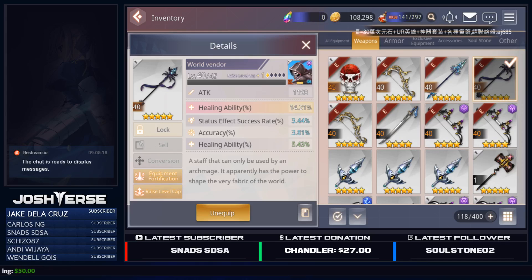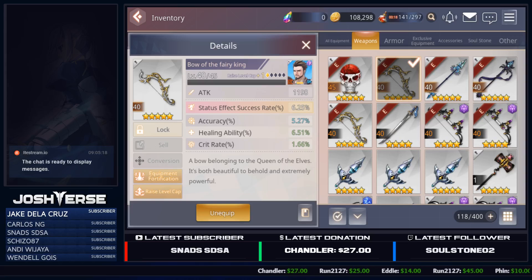The only thing that's going to be RNG-based is going to be the 3 substats you get underneath. For this one, for example, we've got Status Effect Success Rate Percentage, Accuracy Percentage, and Healing Ability Percentage. Those could be different on another World Vendor. But the Healing Ability Percentage highlighted at the very top — the main substat, as I call it — will always be the same.